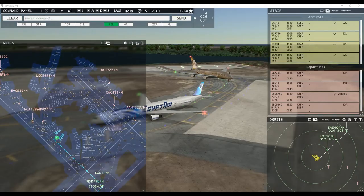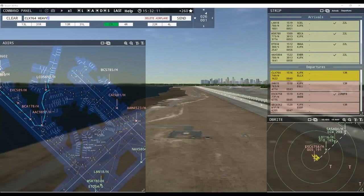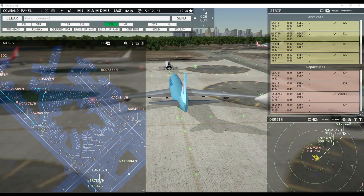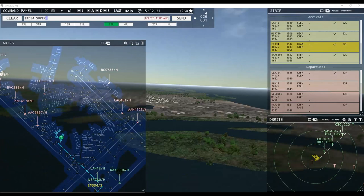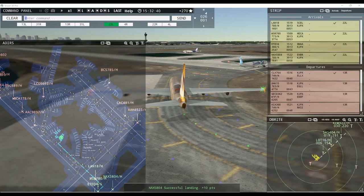Runway 22 right, cleared for takeoff. Etihad 34 super, taxi to terminal. Cargo Lux 764 heavy, runway 13 right, cleared for takeoff. He did get past him somehow. Emirates Cargo 6758 heavy, contact departure. World Express 15 heavy, runway 13 right, line up and wait. World Express 15 heavy, runway 13 right, line up and wait.